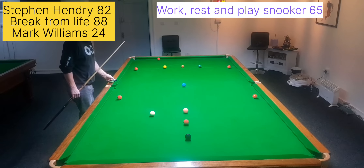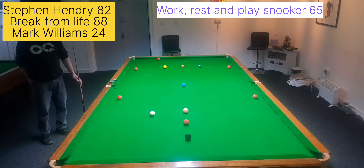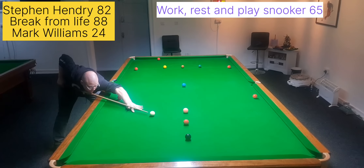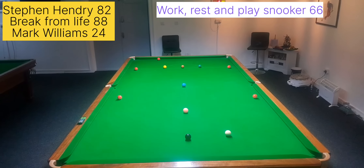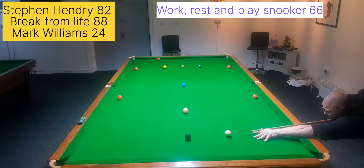So we're up into the 60s, which when you consider that my best practice line-up break is 95 and my match play highest break is 71, this is a colossal effort. On to 66 now — can I stun the black in and cannon into the red nearest the left middle to develop it into a possible position? If I don't manage to get that, I should have some sort of shot on the red to the yellow pocket on the side cushion.